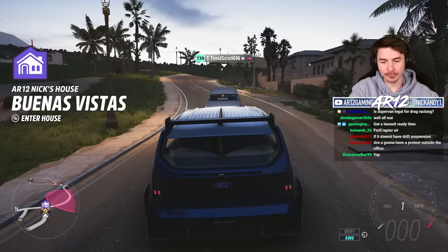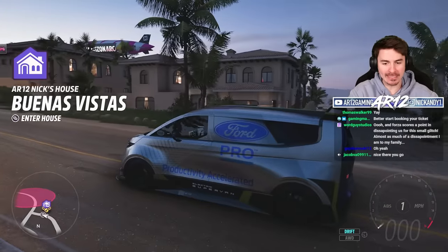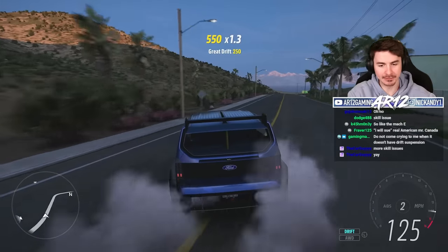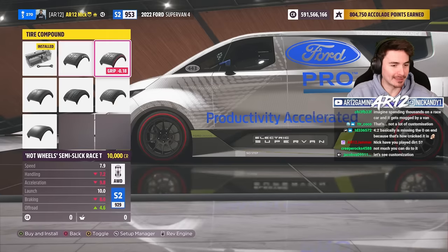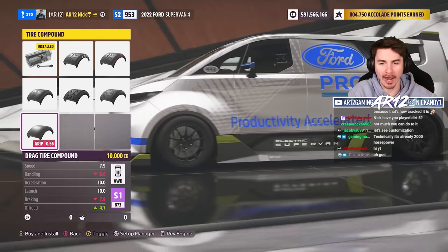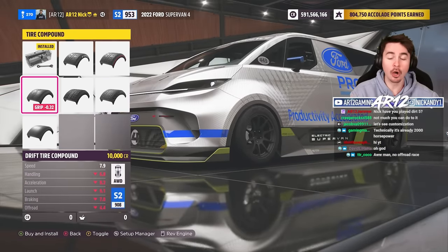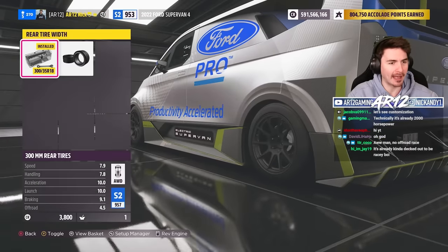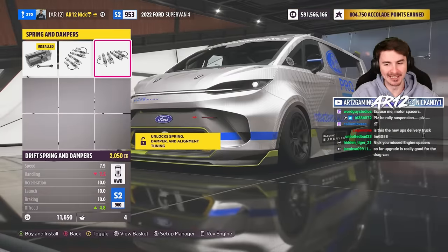Unfortunately in FH5 the only modes we can switch between are the all-wheel drive race mode and drift mode, which essentially just makes it rear-wheel drive. Since this thing is a super-modified all-electric supercar, we don't have many upgrades. We're already on slick racing tires. We've also got rally tires and snow tires — no proper off-road tires. I'll make the tires a little thicker: 325s front and rear. We've also got rally suspension and drift suspension — you love to see it.